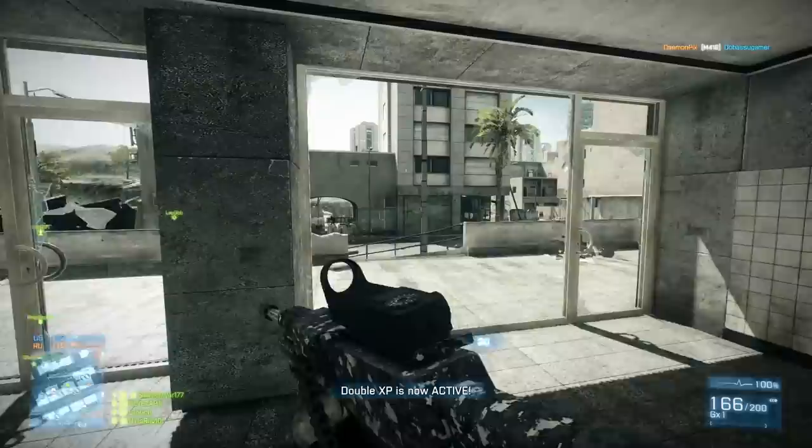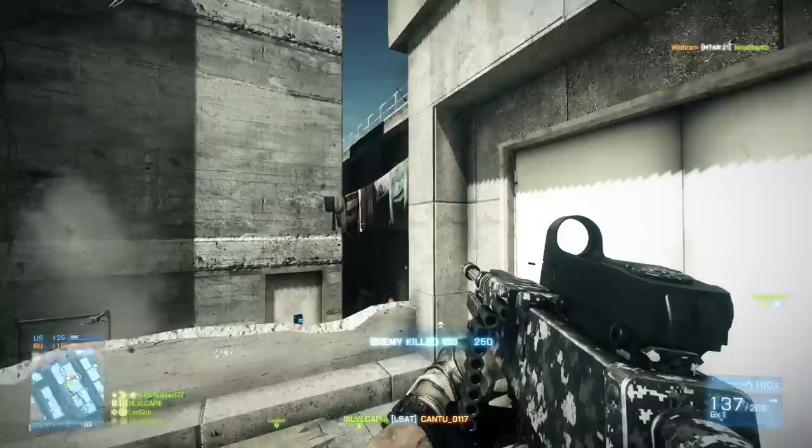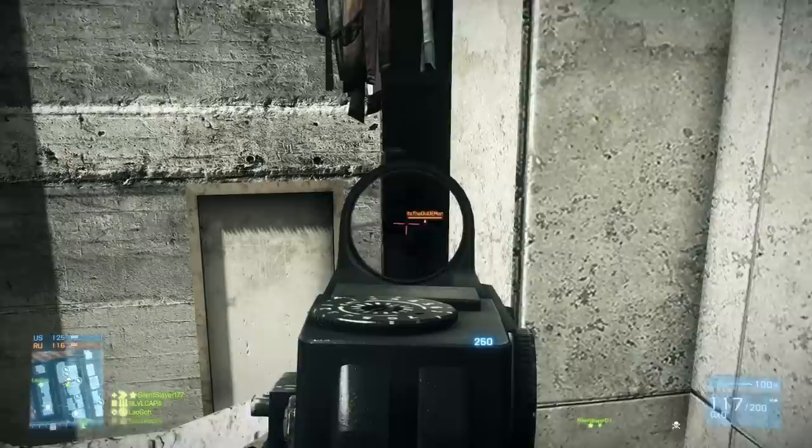As for speccing out this weapon, I have the Cobra sight on here. Obviously I have extended mags so I can run with 200 rounds in a magazine and don't have to worry about reloading at all. Then I have the foregrip on here, because although this gun has really bad aiming down sight accuracy of 0.5 as I mentioned earlier, and the foregrip makes that even worse...